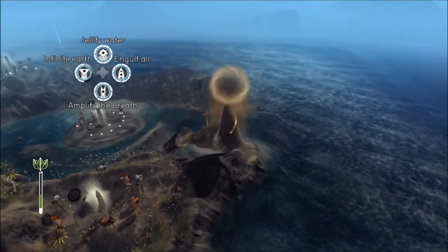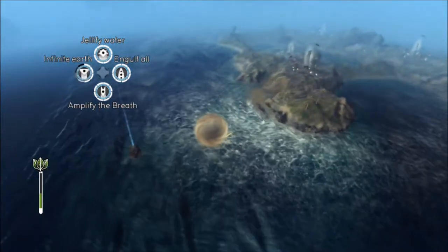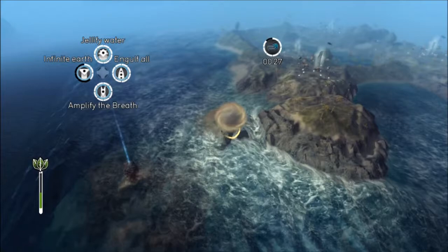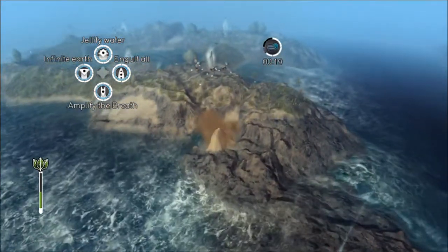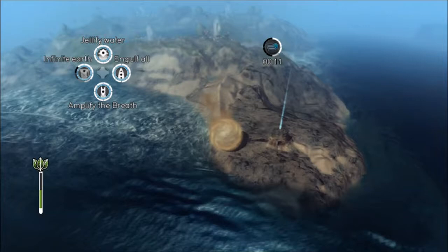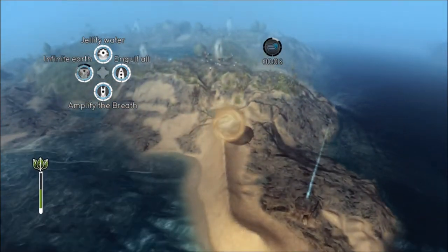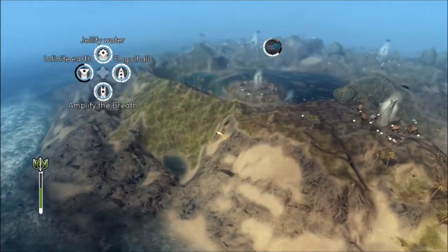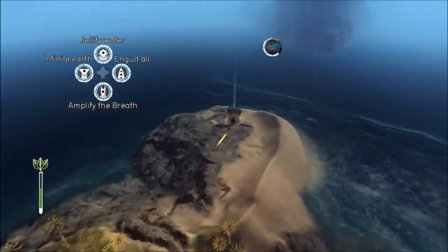I knew that was going to happen. I'm going to shove some dirt along here. The water covers that — that's annoying, I didn't realise. So I mean, I'm going to build a dam along here as well. I'm sure there's an easy way I can do that. I don't need to do that, I can just jellyfy the water and make a path for them to go through.